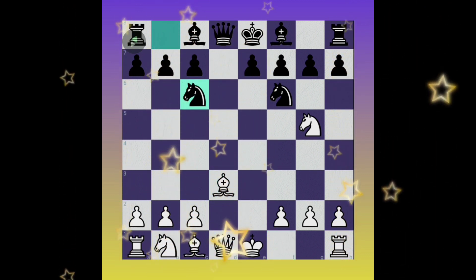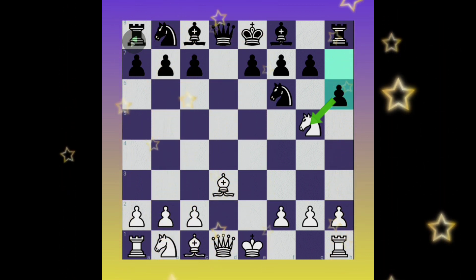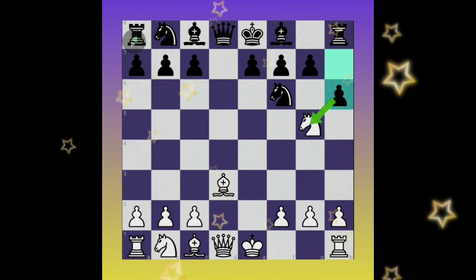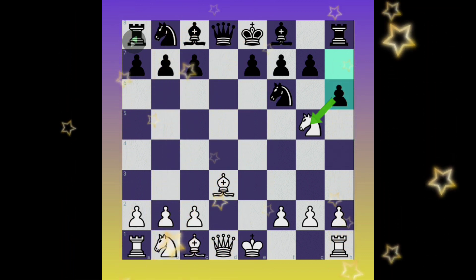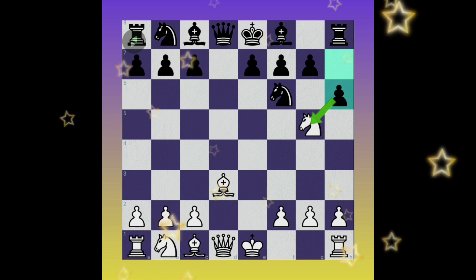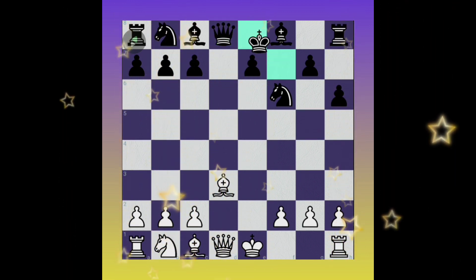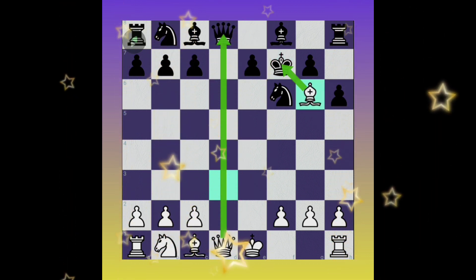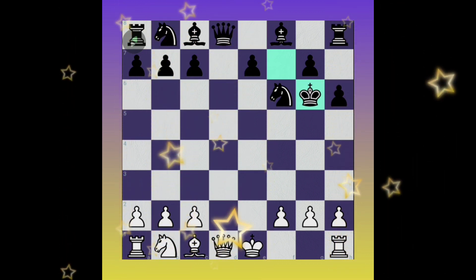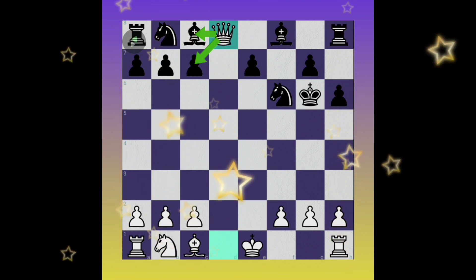But he played pawn to h6, which is a big blunder. Then after pawn to g6, the h5-e8 diagonal is totally weak. White has a stunning move — sacrifice the knight! Knight takes pawn, fork — only the king can take the knight. Then bishop to g5 check — we can get the queen. I hope everyone enjoyed this trap very much.